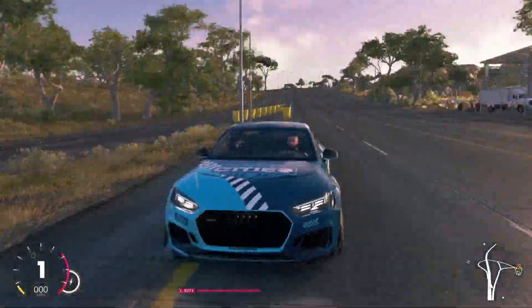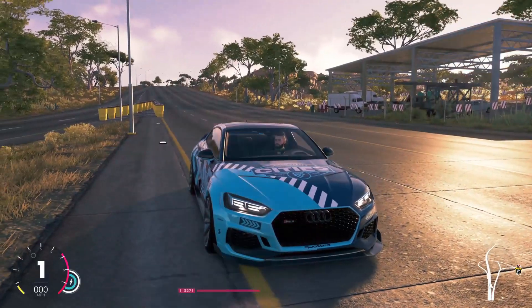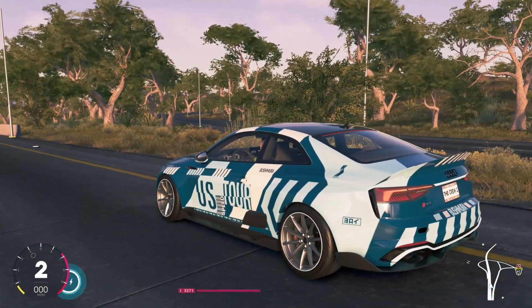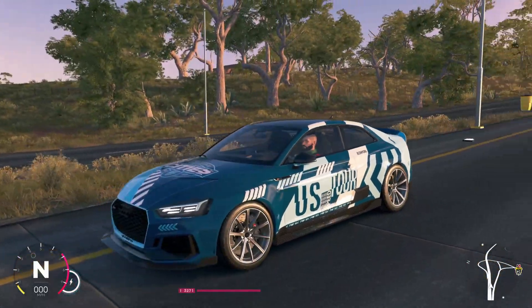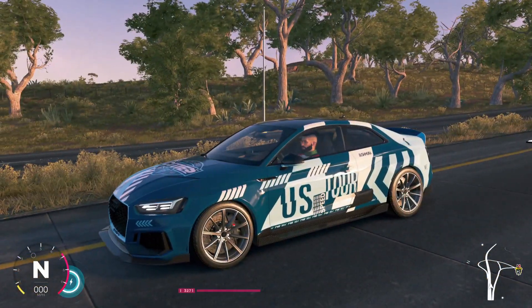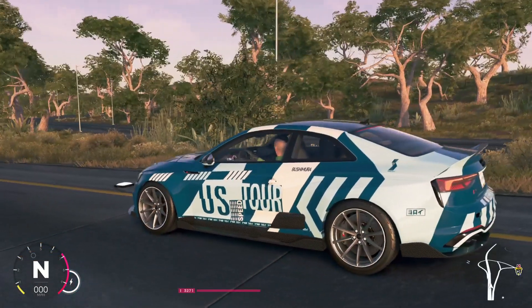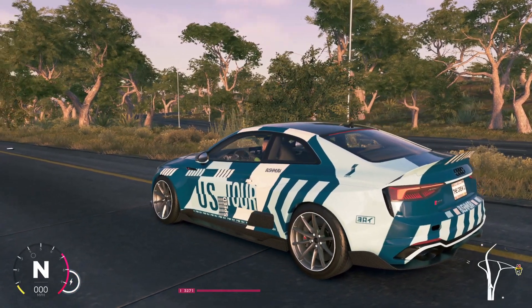Taking an outside look at the RS5, you can see how wide this car actually is. The body kit really does look awesome, and I really like the way the rims look in the sunlight — they almost turn a whitish color. They did a pretty amazing job with this car, and it's also going to sound pretty awesome.